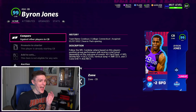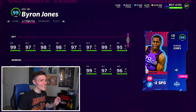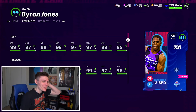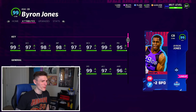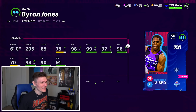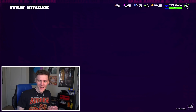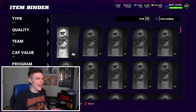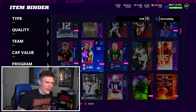This isn't even powered up — this is just a flat-out normal cornerback Byron Jones in my lineup. He has 99 speed, 99 zone, 97 man, 95 press, 98 agility, and 96 awareness. This card is freaking juiced. I'm going to power him up right now so you guys can see the full effect of these stats.